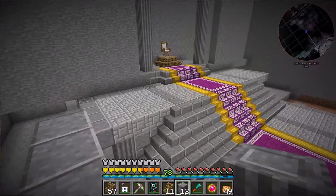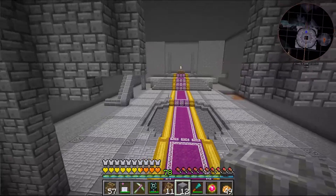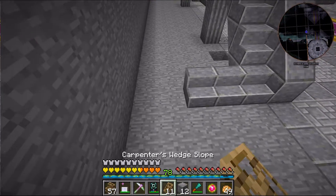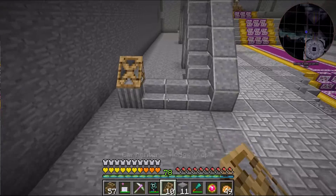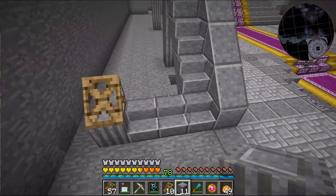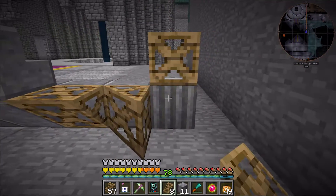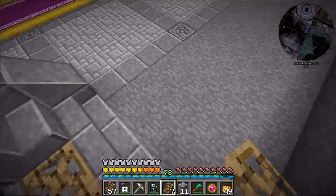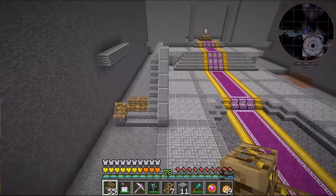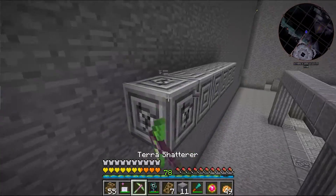So then somebody can come up here and the crowd can see the king from up here. I don't know if any subjects would be allowed to go up there or not, but I do kind of like that. Of course I will have to have a railing on this side as well. I don't have enough blocks right now, I'll have to grab some, but this will at least allow me to figure out if this is the exact size that I want.